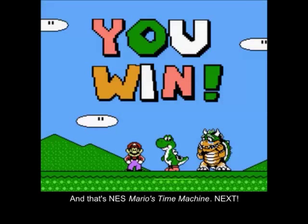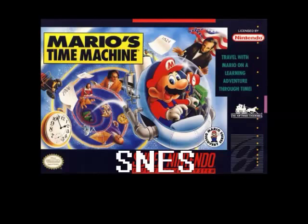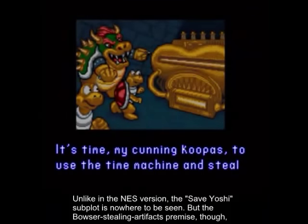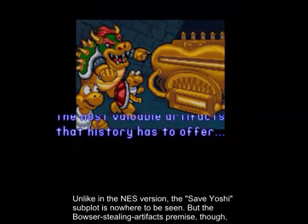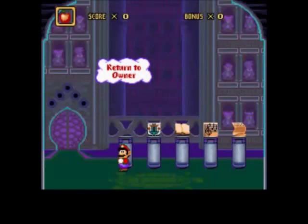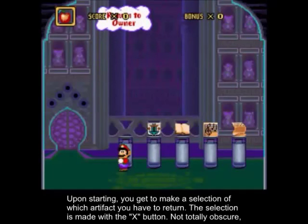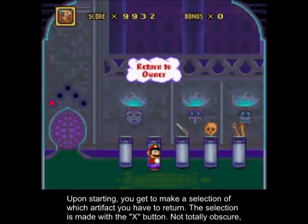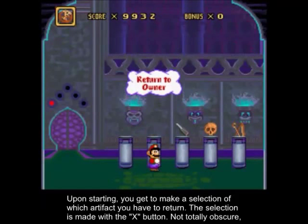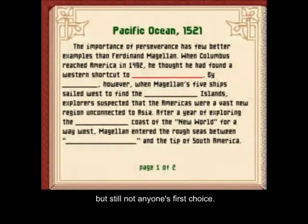And that's NES Mario's Time Machine. Next! Unlike the NES version, the Save Yoshi subplot is nowhere to be seen, but the Bowser Stealing Artifacts premise remains intact. Upon starting, you get to make a selection of which artifact you have to return. The selection is made with the X button — not totally obscure, but still not anyone's first choice.